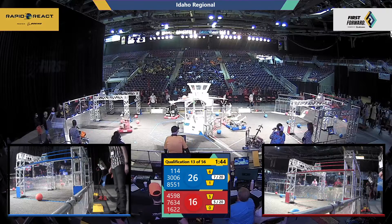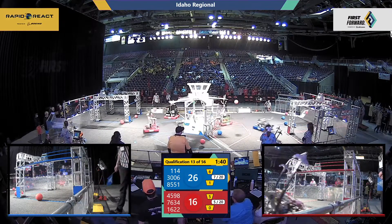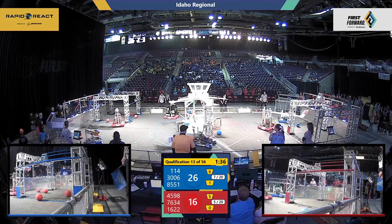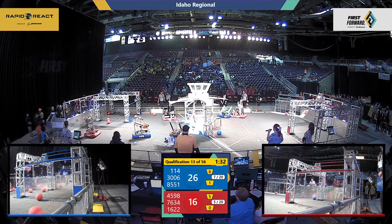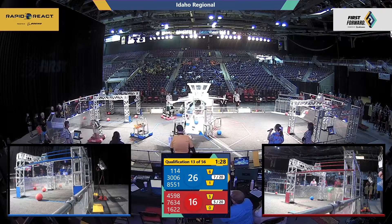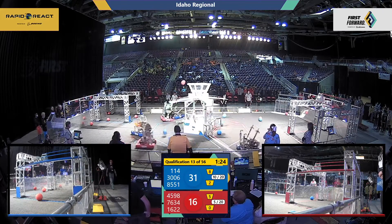On the red alliance side we have team 4598 Icarus Innovated, pushing Eagle Strike out of the way, trying to throw off the aim on their shooter. Over to the blue side, it is filled with red cargo — team scores and then it gets dumped right back out onto the field. 30-06 aiming high but a little off target; that's all right, they'll get it next time.